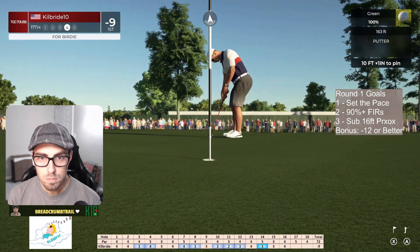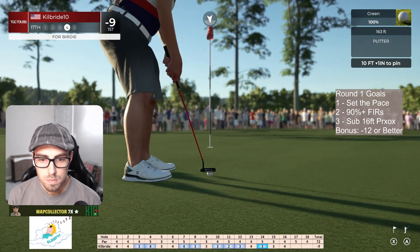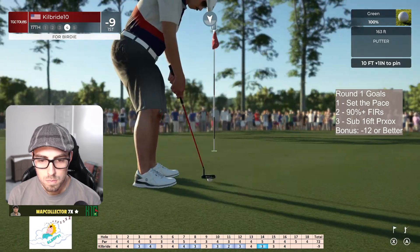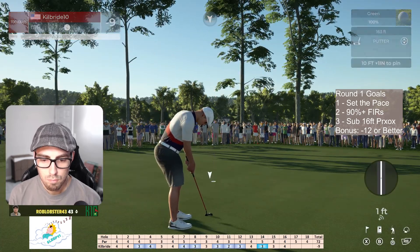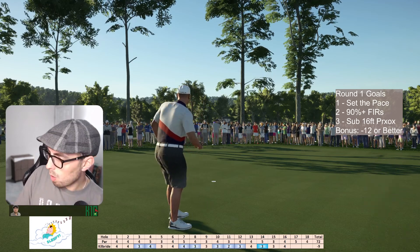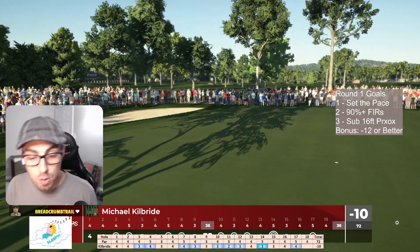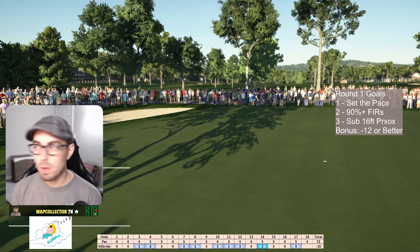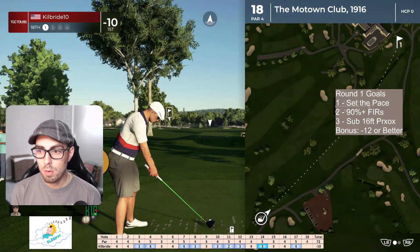Ten under par — you can sink this. It's getting there — magical! Man, you're making this fun to watch. That's the key — just two-putt every hole. Come on. Alright, one hole left. We're at that double-digit marker. Let's sniff our little body of tailwind — why not?